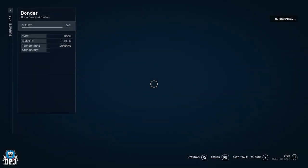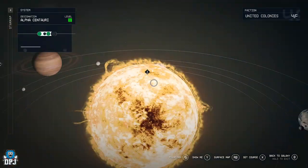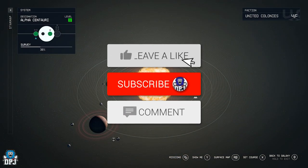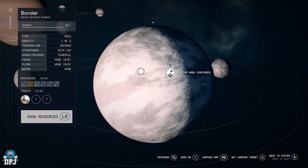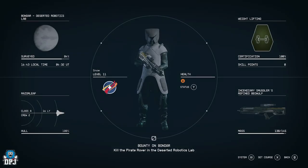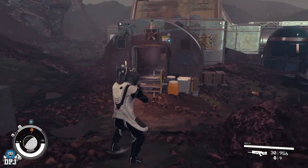Welcome back to the channel. In this video we are going to be looking at a nice little glitch to get some badass loot. I am on the planet Bondar, which is in the Alpha Centauri section. On this planet there are various abandoned places you can go to. I went and found a mission from a bounty hunter which wanted to clear out some enemies from this place — it started off in a fracking station.